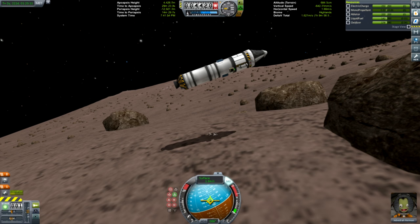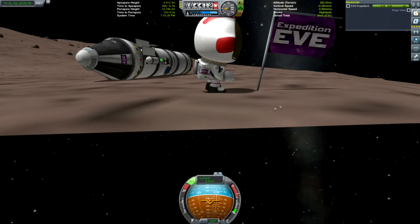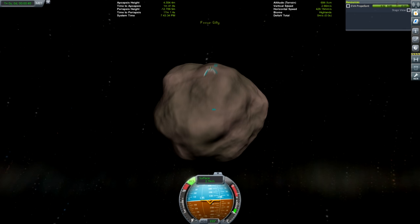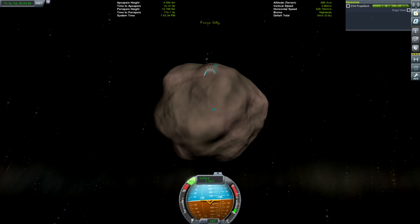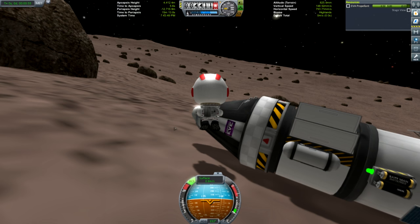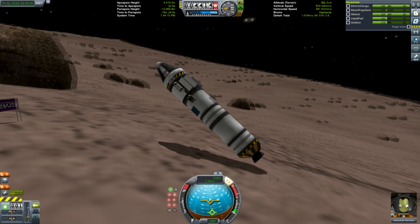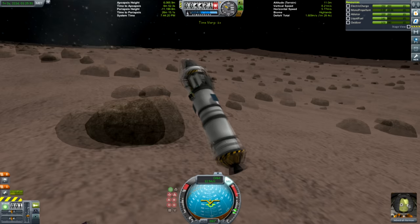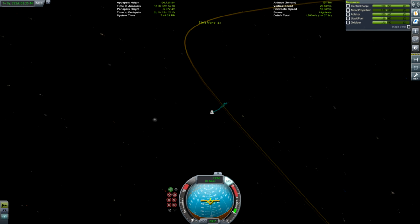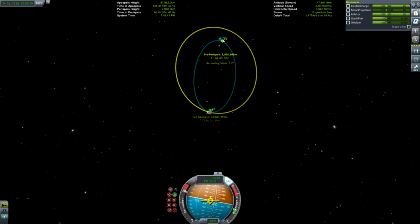Landing on Gilly is more akin to docking really - the gravity is so low you're turning your thrust all the way to minimum and doing very small puffs to slow yourself down. A lot of people bounce off the surface on their first attempts. This makes Gilly ideal for career mode science missions - not only is the rocket easy to build, but the gravity is so low you can reach all the biomes with just the jetpack very easily. Look how little thrust it takes to get off the surface.